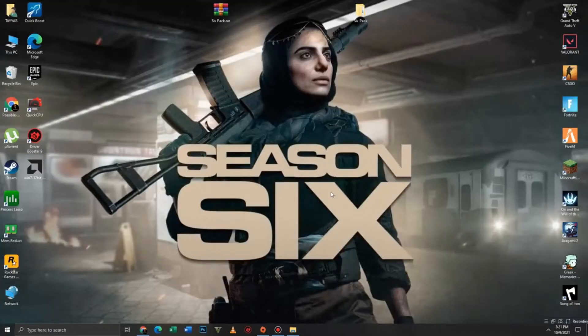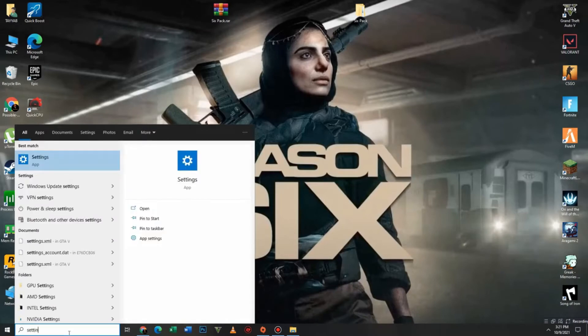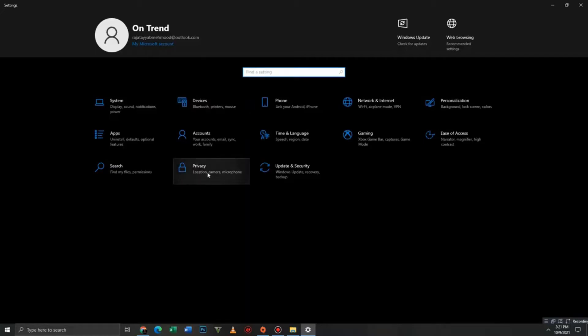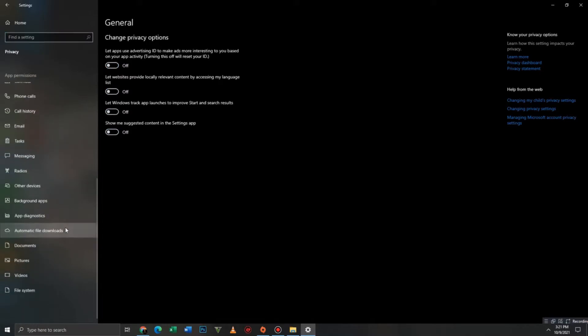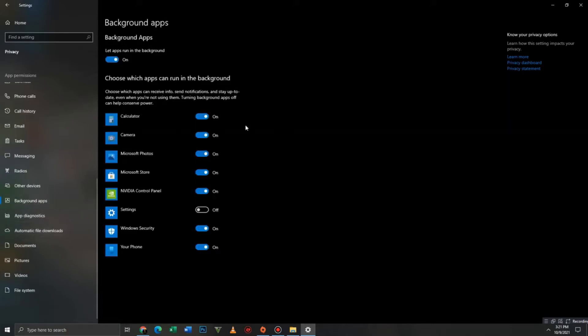First of all, you need to turn off some settings. Go to the search bar and type 'Settings'. Then go to the Privacy section and turn off all the settings one by one. Scroll down, click on Background Apps, and turn off all the background apps running in the background.